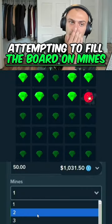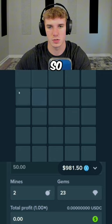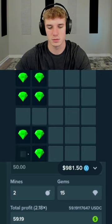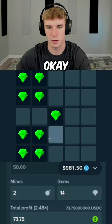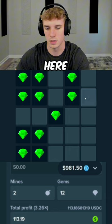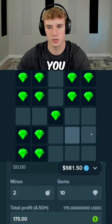50 dollars on two mines, okay, and we're gonna try to fill the board. Let's start here, okay, and then here, and where else? To the middle, just the middle, that's all I want. Okay, and then here — yes, you're bad — here, you do it symmetrical of that. Yeah, and then all the way down. So that's already $175.